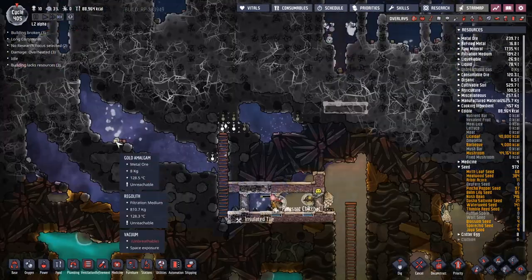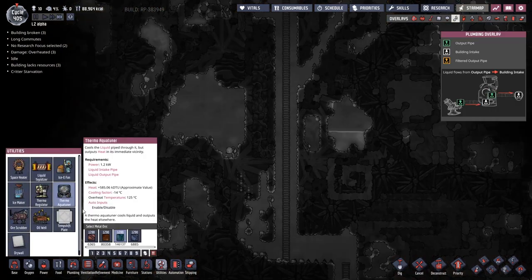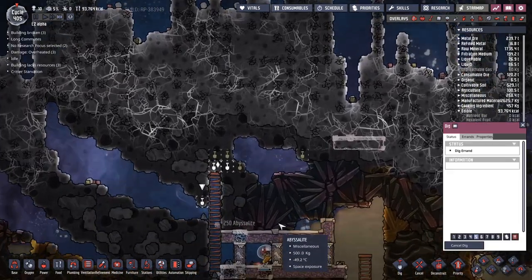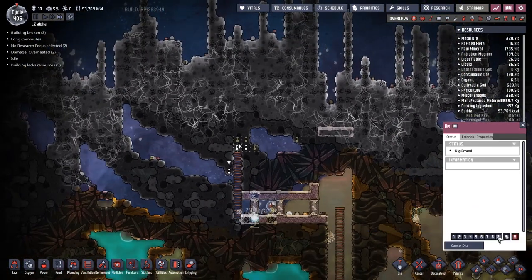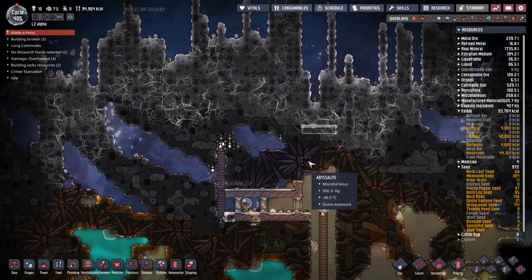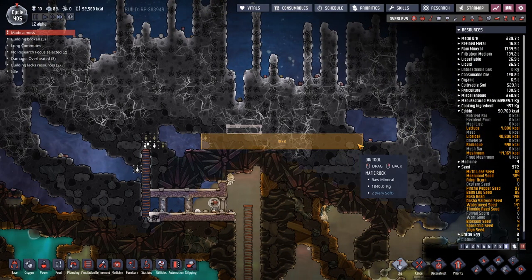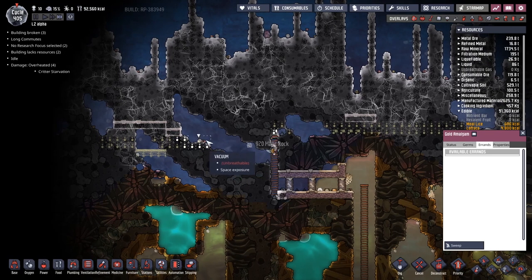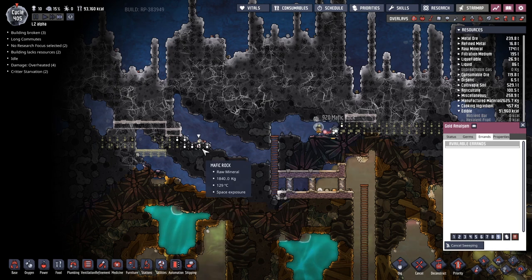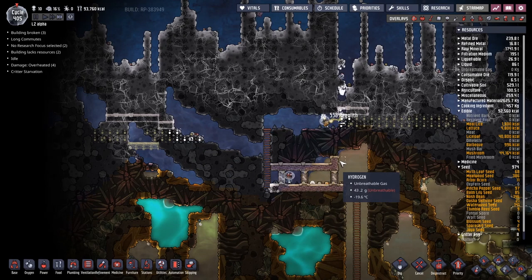We definitely have access to some gold now. Let's click on the aqua tuner in utilities — still not there. Why? Let me put these dig orders on much higher priority and see if we can't get these things dug out. I need those materials. Gold amalgam — very hot, I've noticed. I want to sweep this up at high priority. Hopefully someone will come along and put that in the box down below.